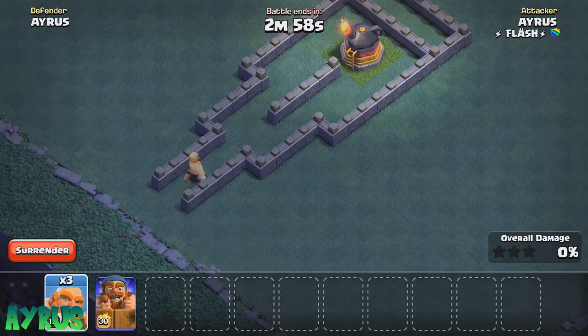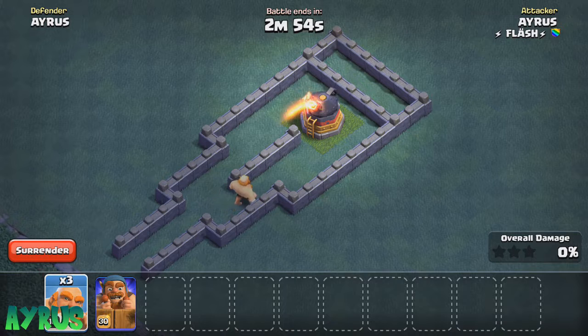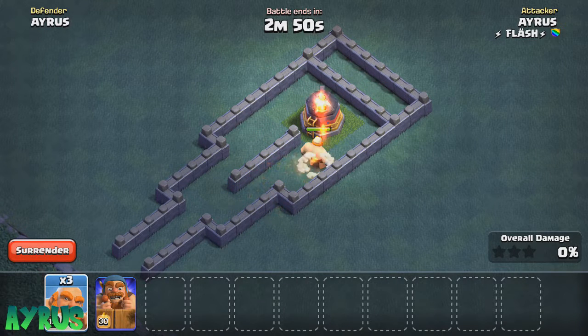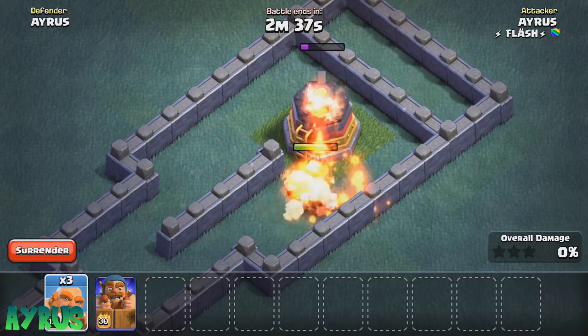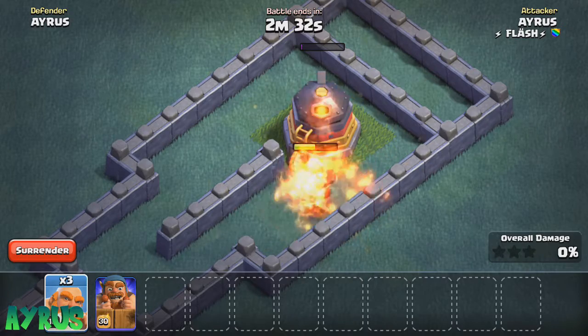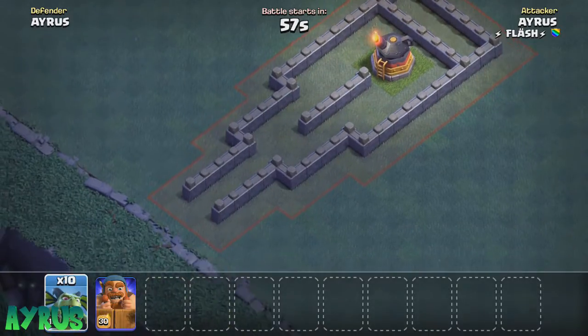So we're going to put in the Giant. These guys do a great job — he does 200% more damage than he normally would at first. The Roaster's first set of fire didn't do much, but the second set is definitely going to do it. Almost all the health is down for the Roaster and nearly no health is gone for the Giant, so the level 7 Roaster isn't that great. The Giant is going to take it down with one more slam.